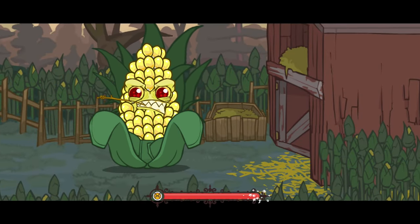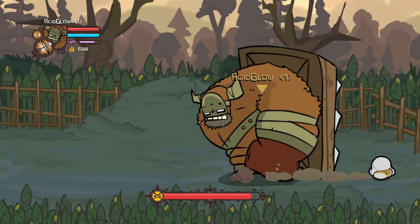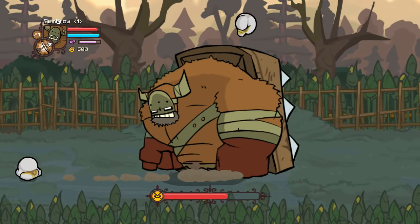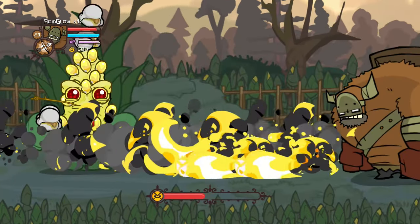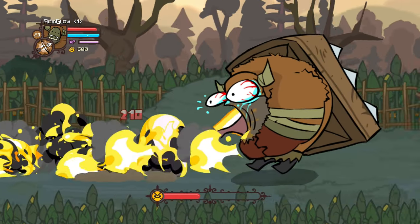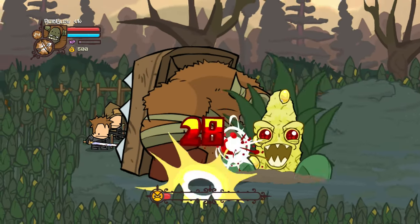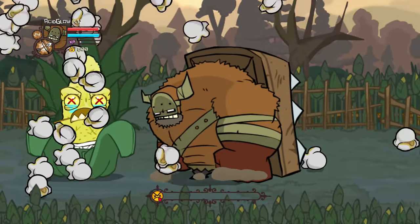Corn boss — let's do this. I think the Y magic ability might work on him because he tends to stand still, but when I decrease his health he's going to be a bit faster. Multiple hits — so it does work, I just need to time it correctly. Got him. Yeah, I just needed one more hit.